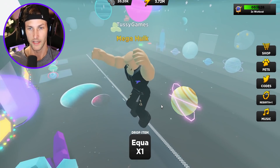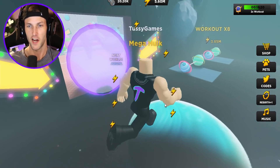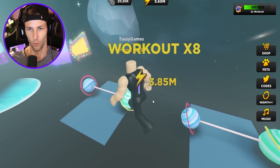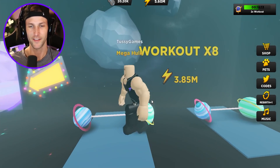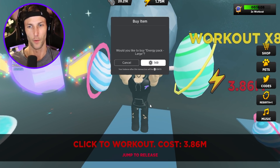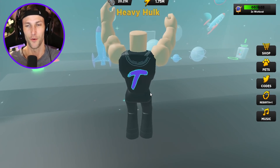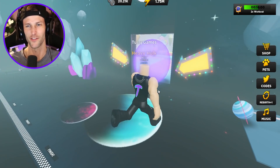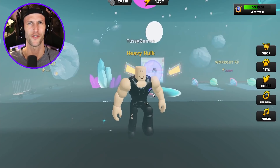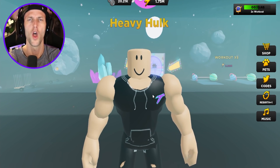I'm really struggling to get this planet across for some reason — it was perfectly easy the first time around and now it's really hard. So this is a times eight multiplier. Let's hit a last second workout here just to get rid of some of this energy — we could only do one squat, that's insane. So next episode, we got to try to move the planet and start moving toward Candyland. I hope you guys enjoyed the video — thank you so much for watching this Strongman Simulator, and I'll see you guys in the next video. Peace.